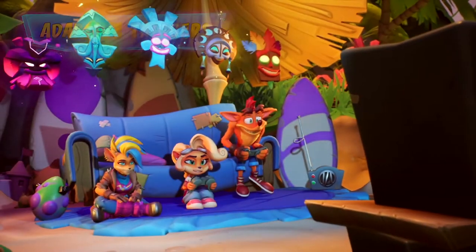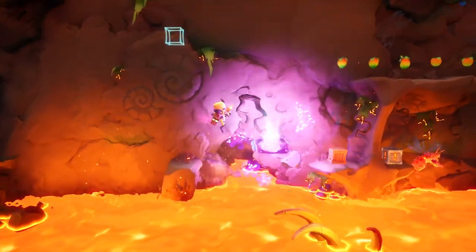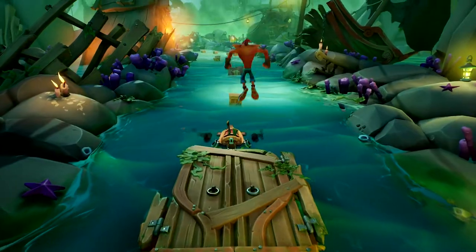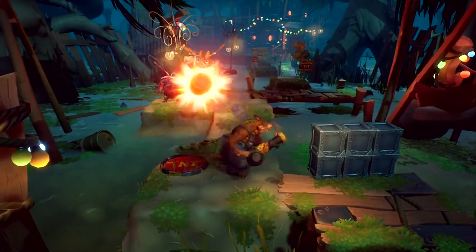The DualSense wireless controller's adaptive triggers come to your fingertips, so you can feel the blast of Neo Cortex's DNA-changing ray gun, or feel the grip when you grapple a wall as Hookshot. Hold on tight when you feel the boost of Crash's Jetboard, and really feel the suck when you vacuum with his Dingo Dial.